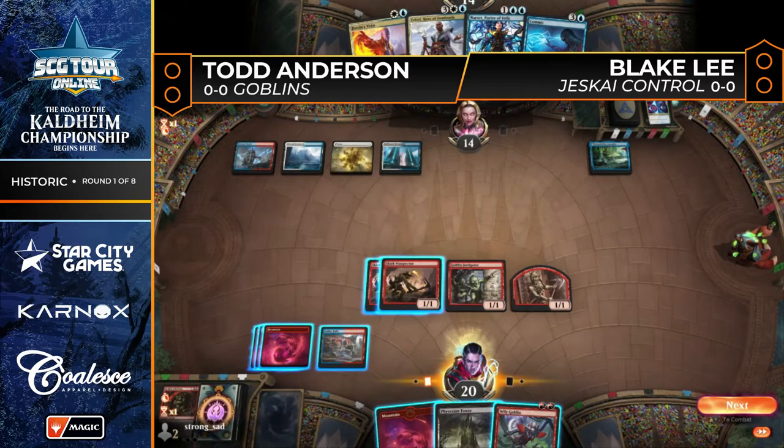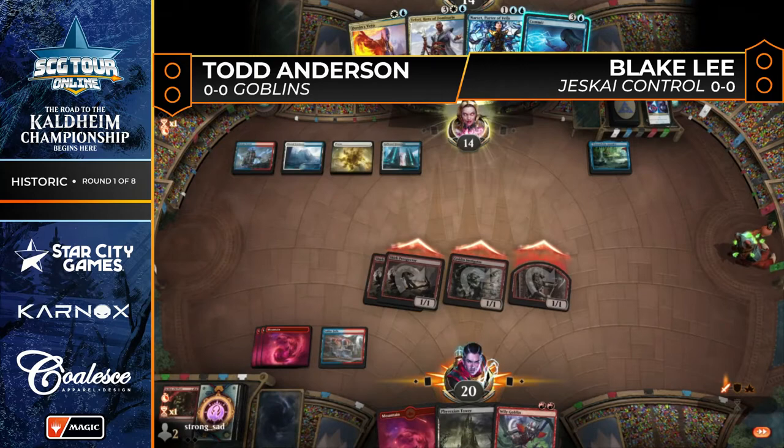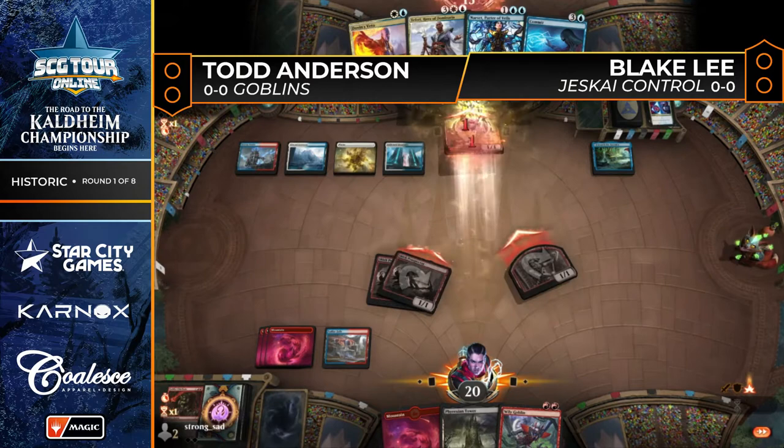If you have basically an infinite timeline, Search for Azcanta takes over the game by itself. Even on shorter timelines, especially in a spot like this where you really need to find a sweeper or even removal spells, your draw steps are pretty polarized. If you can drag the game out and stabilize, Search for Azcanta is going to win on its own.